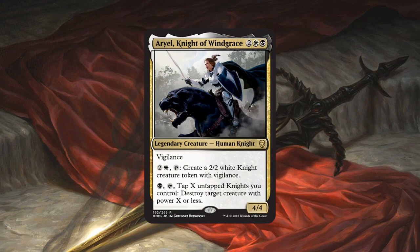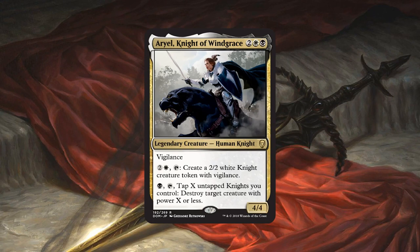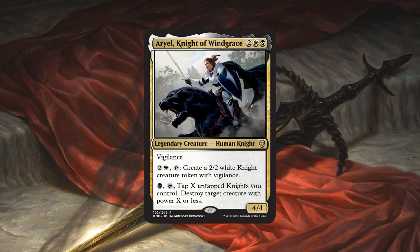If this goes unchecked and the game goes long, you're in white and black so you have good removal. You can just kind of take over the game — make some knights, blow up one of your opponent's best creatures, make some more knights, and eventually win the game that way.